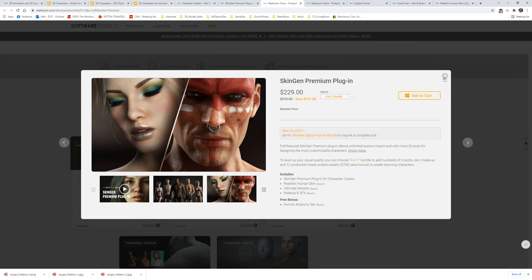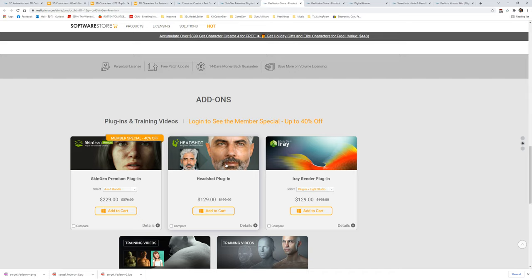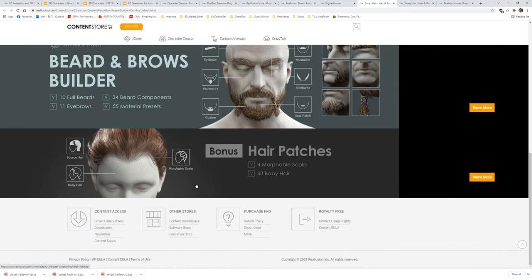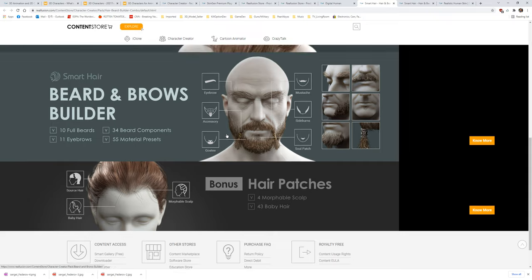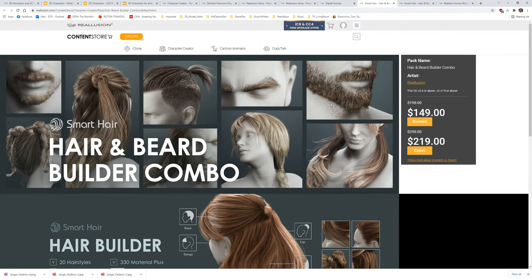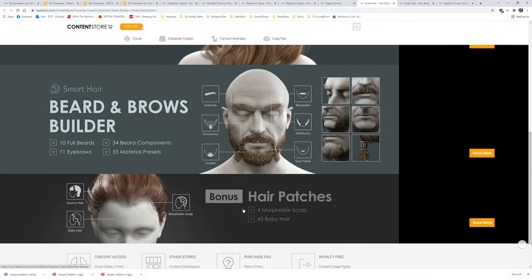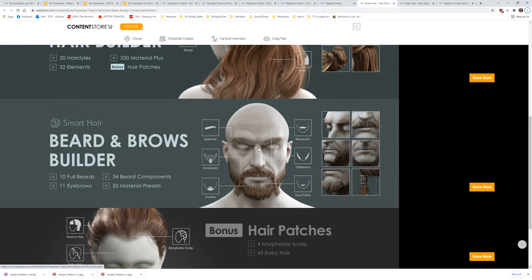This bundle is really important, and the Headshot plugin is almost essential for doing faces. There's another product called the Hair and Beard Builder which will really save you a lot of time. It comes with much more realistic looking hair and it's much better for making beards as well. Unfortunately it doesn't have many male hairstyles - only about two or three - but it's really essential for beards and mustaches.